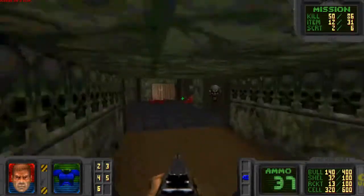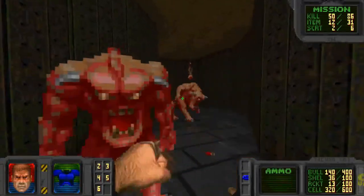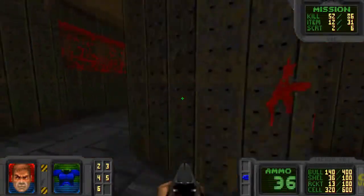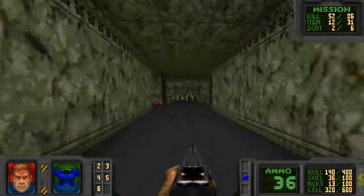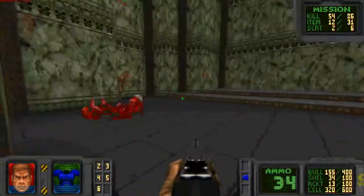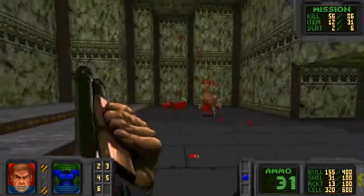Why waste? Haste makes waste. I'm just going to punch you in the face, because I got a Berserk Pack and I can. I guess that's the one good thing about getting the Berserk Pack early — I can punch things in the face and have them explode. I may not be One Punch Man, but I'm pretty damn close if I do say so myself. That was pretty awesome.